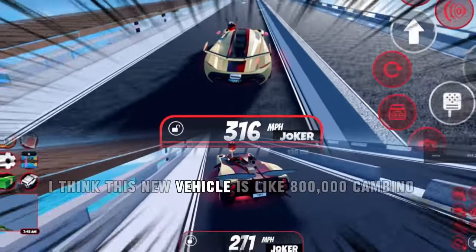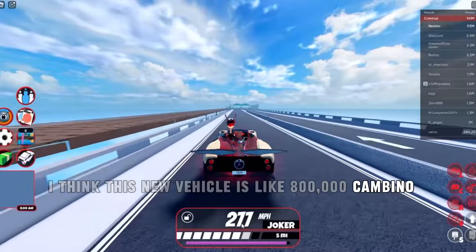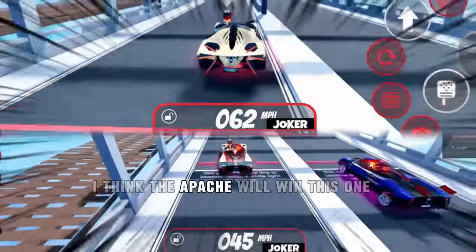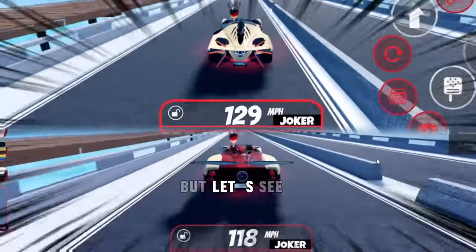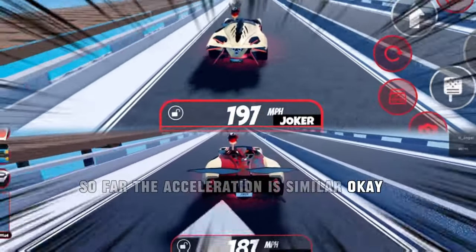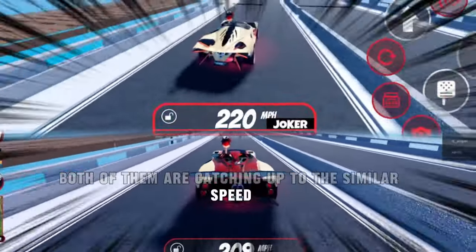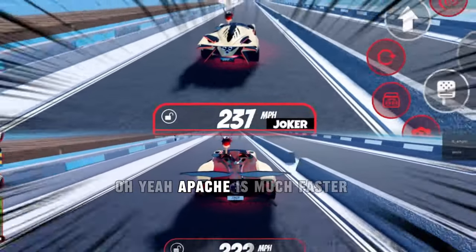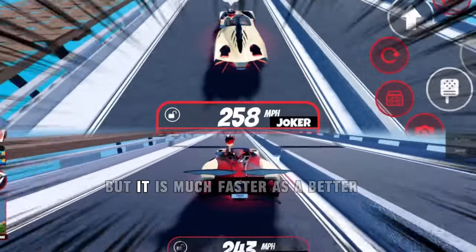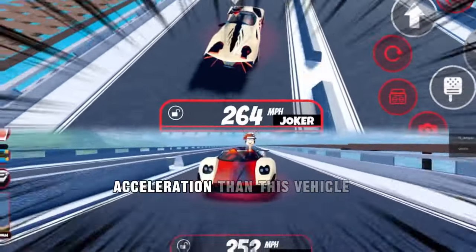I think this new vehicle is like $800,000 — Carabano, whatever. And now it's time for the Apollo. Honestly speaking, I think the Apollo will win this one, but let's see. So far the acceleration is similar, both of them catching up to similar speeds. Yeah, Apollo is much faster — well, not way faster, but it is much faster. It has a better acceleration than this vehicle.